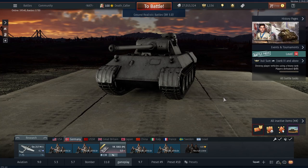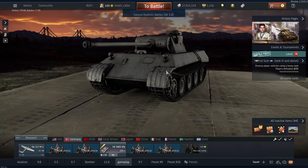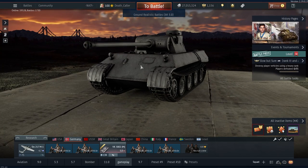Hello guys, how are you doing? So today we are checking out this prototype panther. It is basically a panther A with less armor. There are two things about this tank that are not good: the armor and the turret traverse.